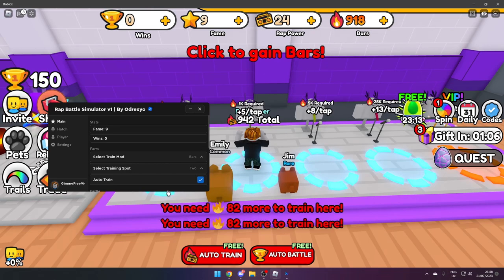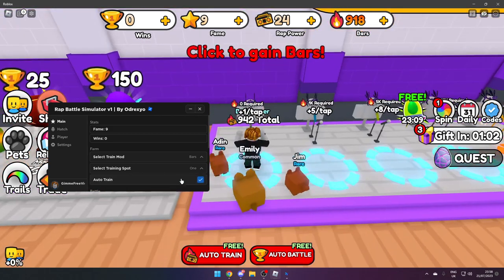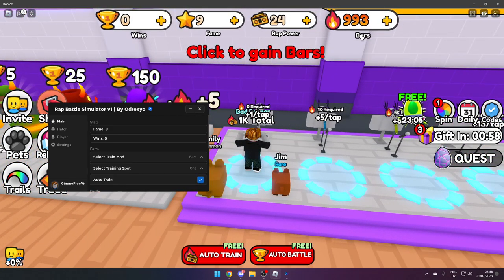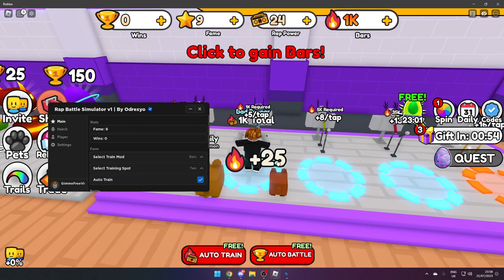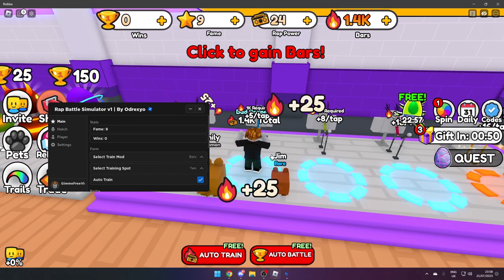So if we do Bars and select two, it will not work as you can see. But if we press one and click Auto Train, it will automatically do that for us, and as you can see up here it will work. Then we can select two and auto train — so once you keep building up, you can progress through the spots.